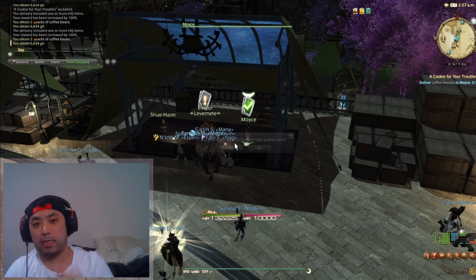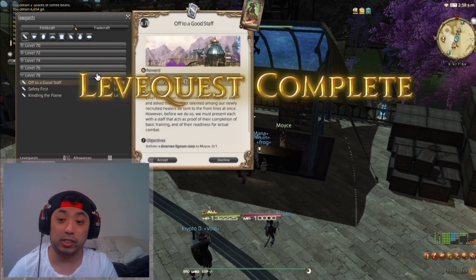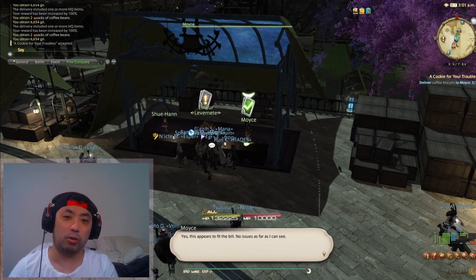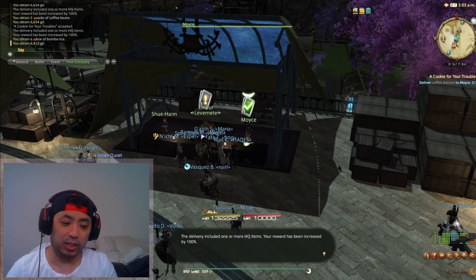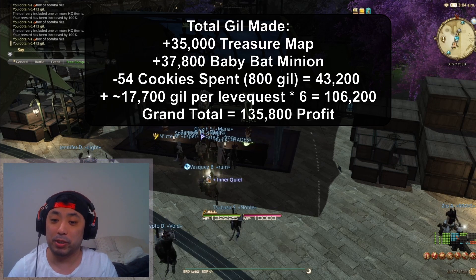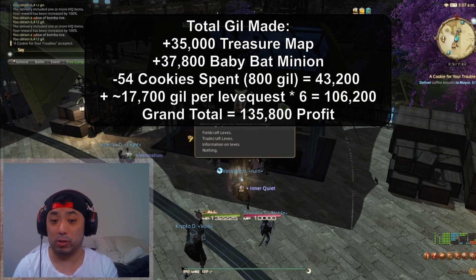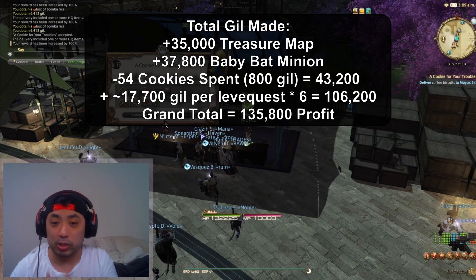The reward does vary — sometimes you'll get 2,900 gil, sometimes up to 3,300 gil, so it changes each time. Another thing to note: the reason you can only do this once a day is the leve allowance restriction, and treasure maps can only be gathered once every 18 hours — so realistically once a day. Everything here is lined up to maximize your profit as quickly as possible over a single day. This is really consistent gil with not a lot of RNG, and if you do it every day you'll make quite a bit over time, especially preparing for Endwalker.